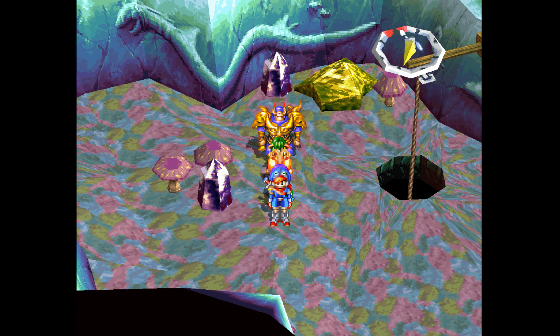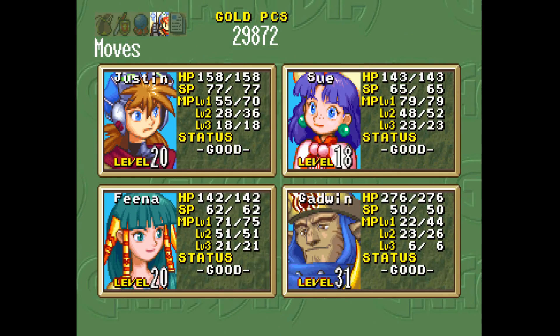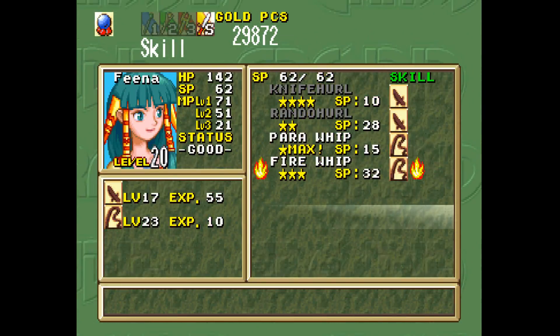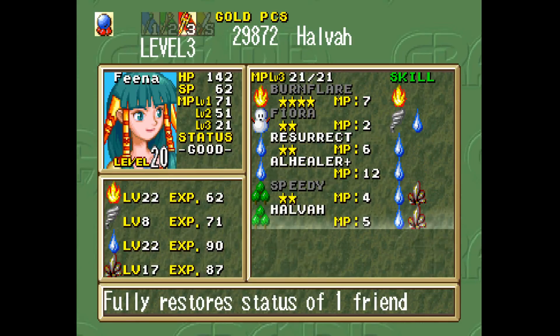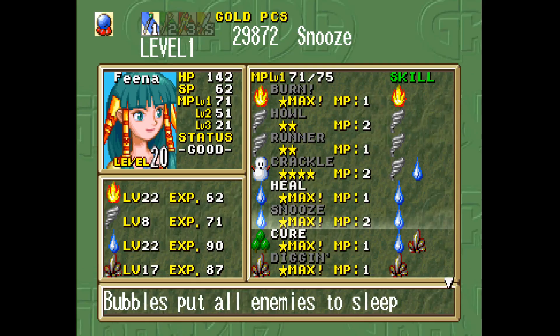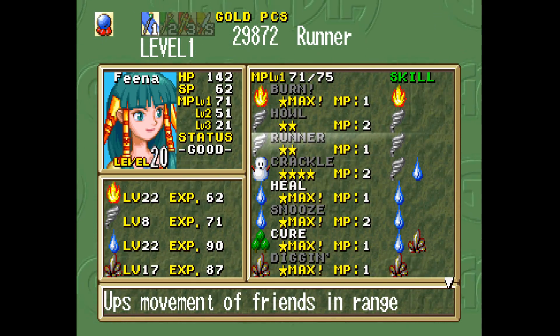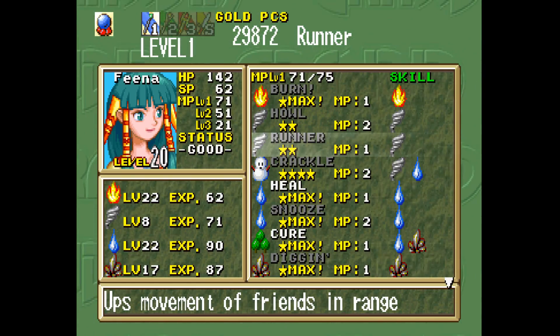Hello again, everyone! Welcome back to Grandia! I did run back to Dight, and I got Fina Wind Magic. She's got it up to level 8 now. She has Howl and Runner — ups movement of friends and range. Only 1 MP.